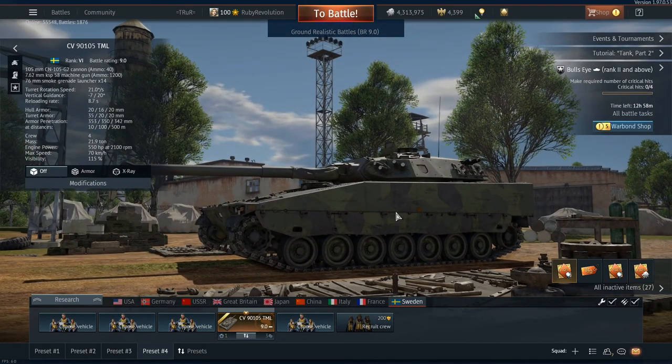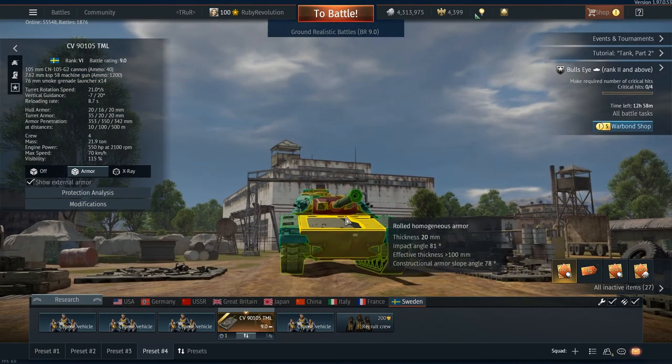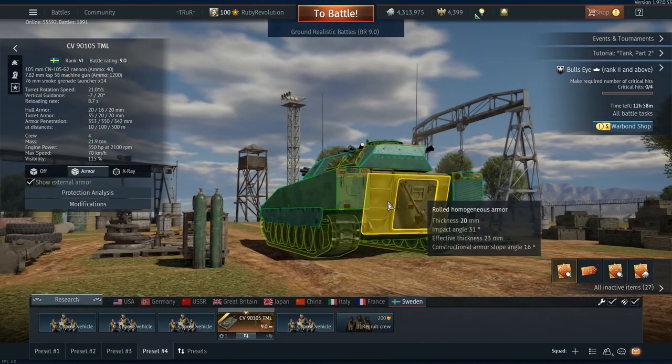70 kilometers per hour max speed in forwards and 43 kilometers per hour max speed in reverse — so very mobile across the battlefield. But that comes with a massive problem with this vehicle, which is my main driver concern. Because of all that maneuverability, it has absolutely no armor at all. 20 millimeters at the front, 35 millimeters on the side — that's just structural steel.